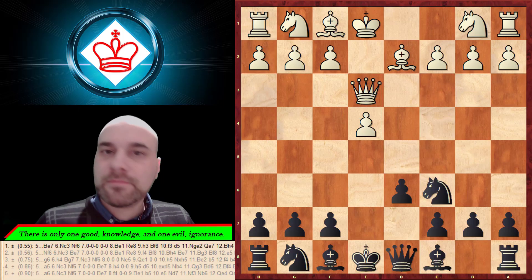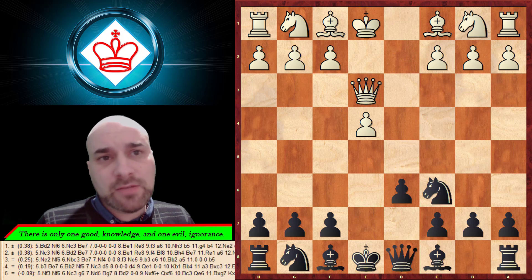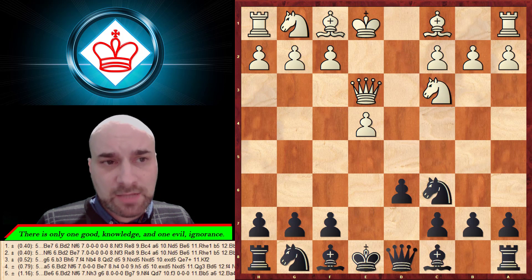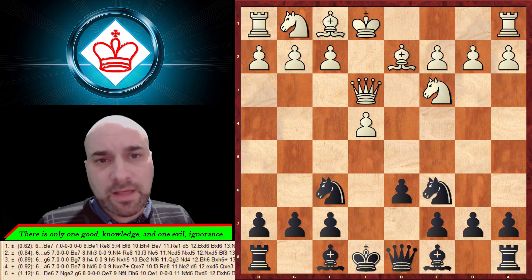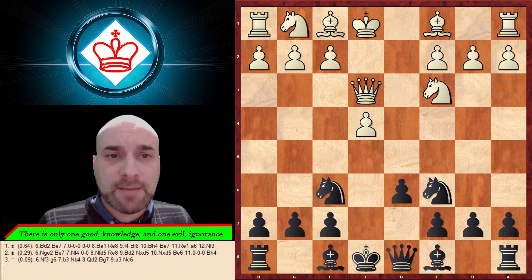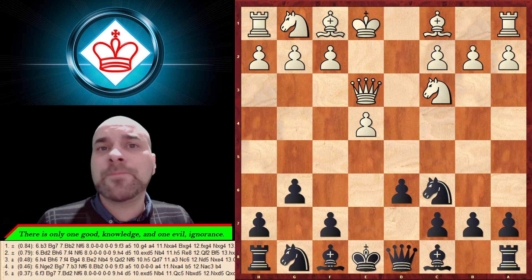You can download the PGN files to your computer by clicking the download button — a new window will appear and you'll get your files. Now back to the business: instead of bishop on d2, he can play another move, and again we have a transposition. With the move g6 instantly it's also a transposition to that line.